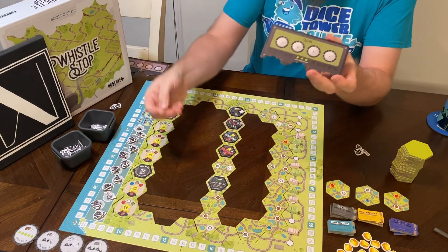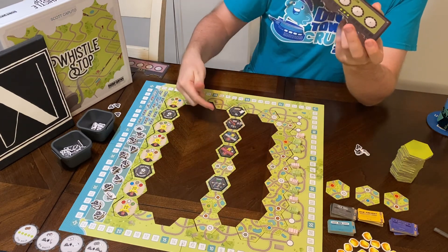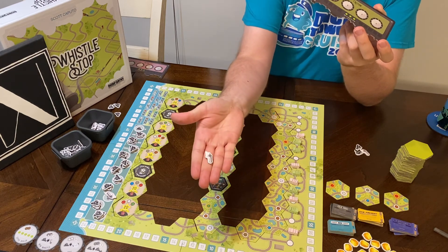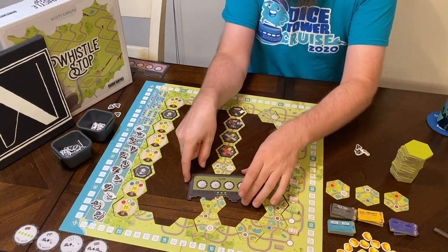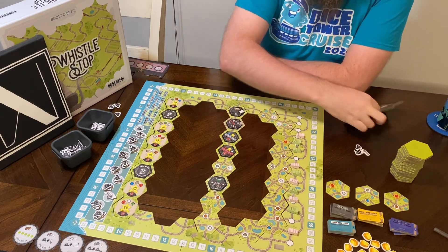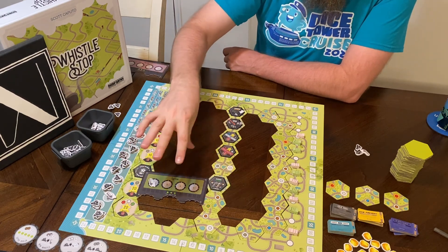Whistle tokens — here's some coal by the way, as you can see how that looks. The whistle tokens that you can get in the game, for instance at the whistle factory — there are other ways to get different resources too. But whistles let you move any direction; you can even move backwards. So your actions are right here — you have four on your turn and you assign what you're going to do. If I have a whistle I can move one or two spaces in any direction I want.